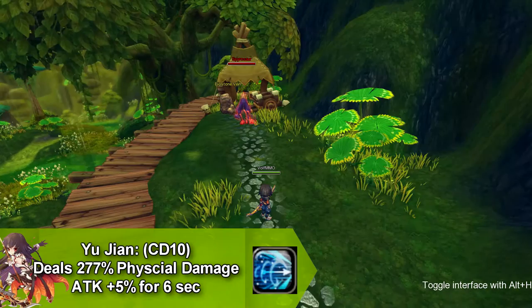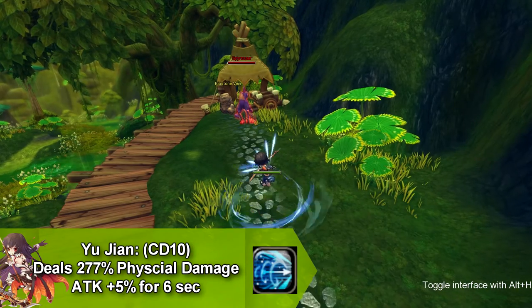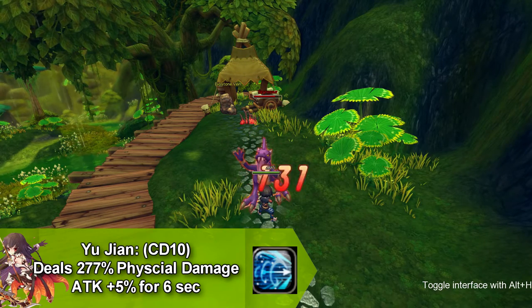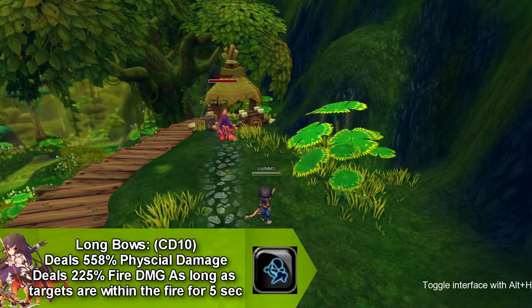Rooting Shot goes on cooldown for 10 seconds. Our next skill is called Hugian and it does physical damage and increases your attack by five percent for six seconds, and this goes on cooldown for six seconds.